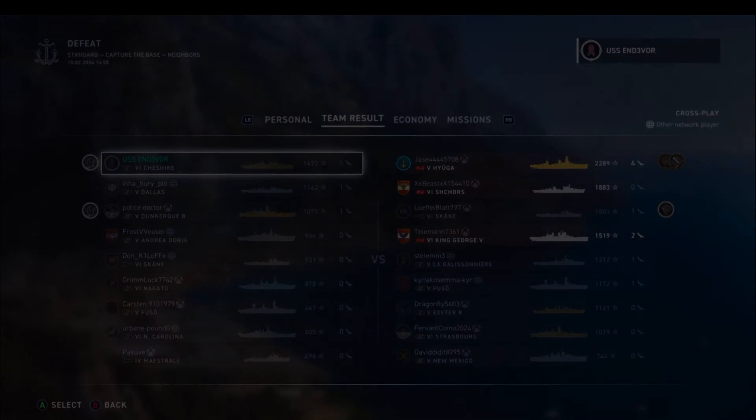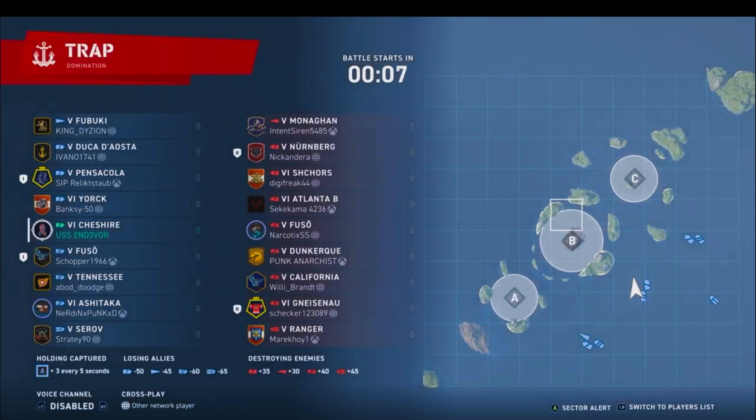Now we're going to look at the Cheshinator — that's a bad impersonation of Arnold Schwarzenegger. Second game. We're on the map Trap, it's a Tier 5-6 lobby, so we have the benefit of being top tier. There are planes involved because we've got a carrier on either side — which when I see that in the Cheshire, I rub my hands together. The buff stats from the patch notes: the main battery shell grouping was increased by 10%, from 1.8 to 2.0 Sigma — more accurate grouping. Main battery reload time improved from 16 to 14.5 seconds base, reducible further with builds. And the improved armor of various ship parts — specifically bow and stern to 25 millimeters and superstructure armor to 16 millimeters.